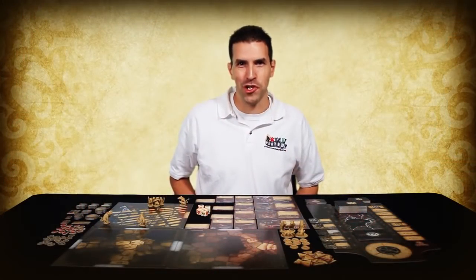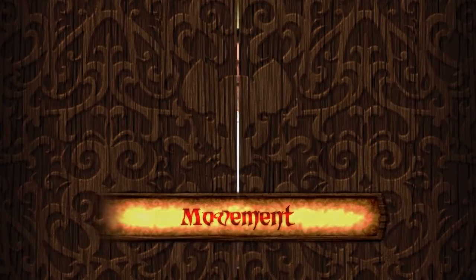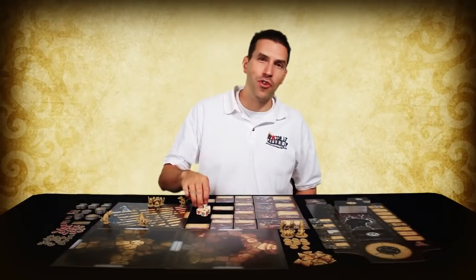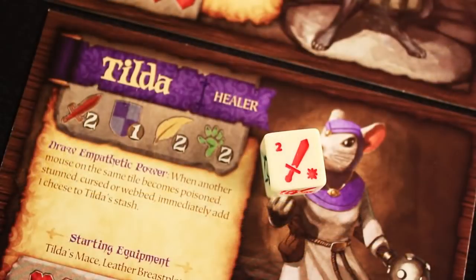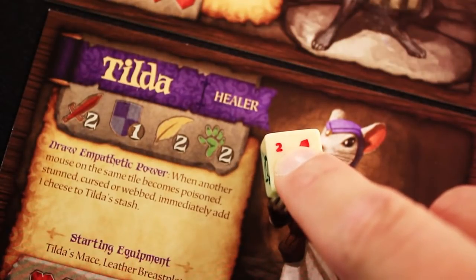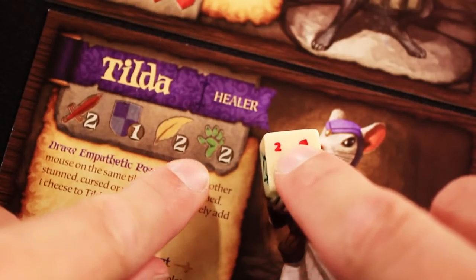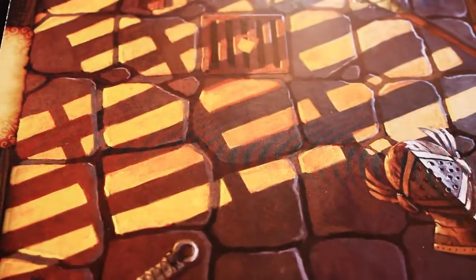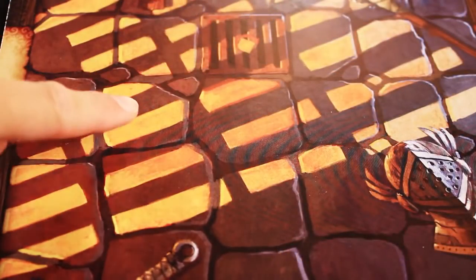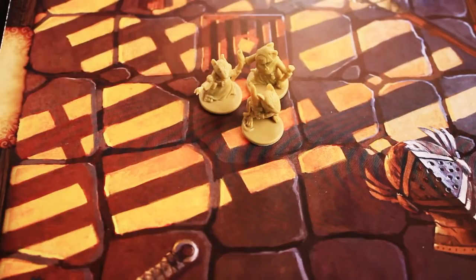When it is a mouse hero's turn to act, it may move and then take an action, or take an action and then move. At the start of a mouse turn, the player controlling that mouse rolls a die. Each side of a die has several symbols, but always a number as well, and you'll add that number to the mouse's movement value, which is located on their hero card. The total is the number of spaces you can move with that mouse on your turn. The game tile is broken into spaces. Most of the models, like these mice, are considered to be small figures, and you can fit up to four small figures on any space.